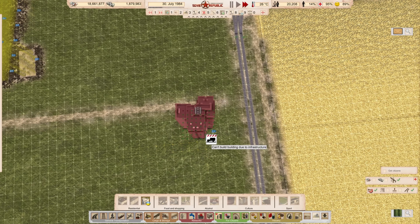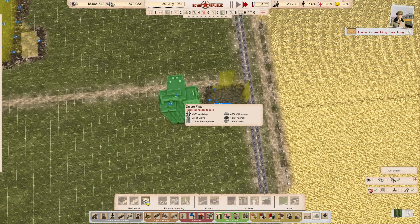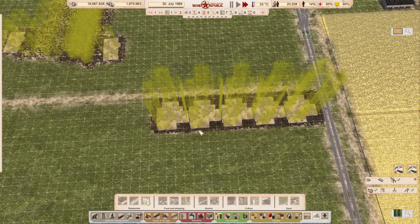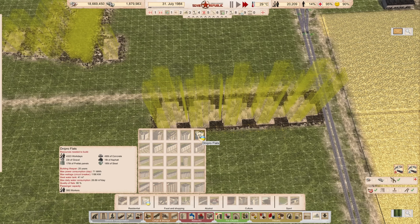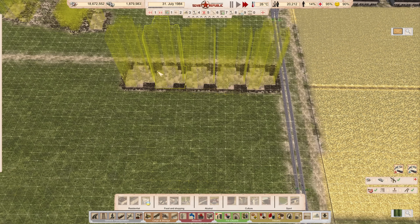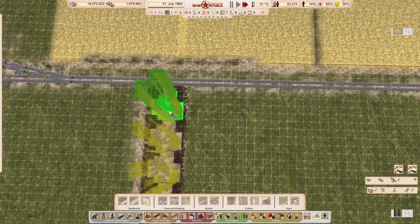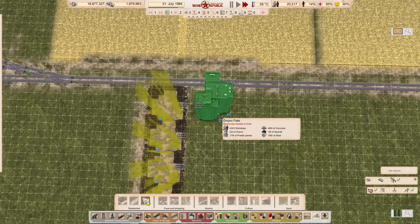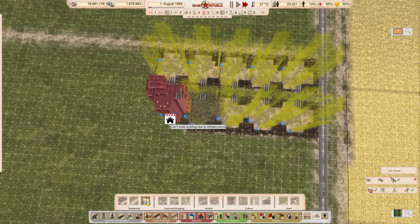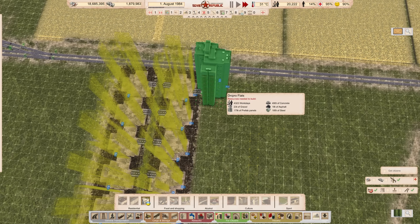I'm going to turn on the grid and build on the grid because I want to pack people in like sardines. These Dnipro Flats hold around 600 workers per building - I'll go with 500 for easier maths. Two of them is 1,000, four is 2,000, that's two and a half thousand people in just one row. I need to get to at least ten thousand, so if I do another row we should be good.